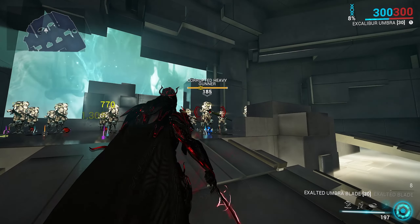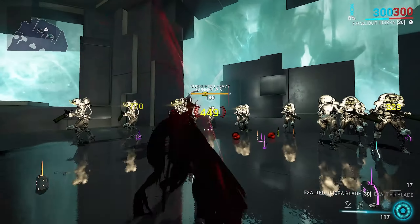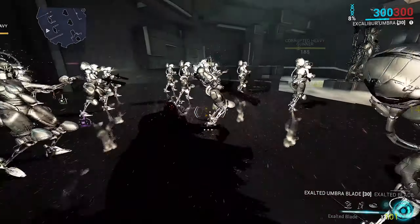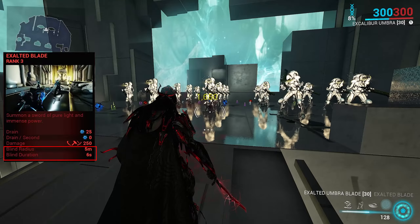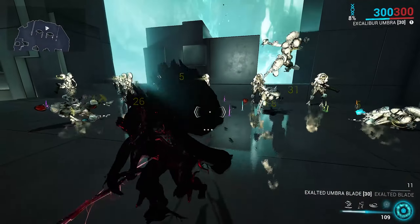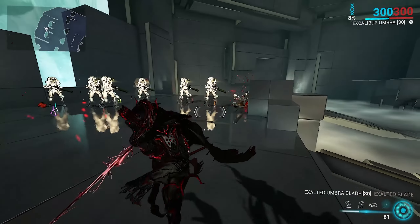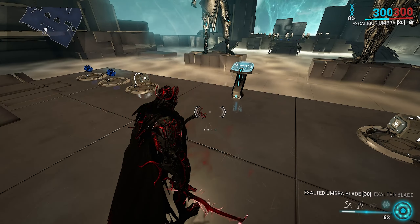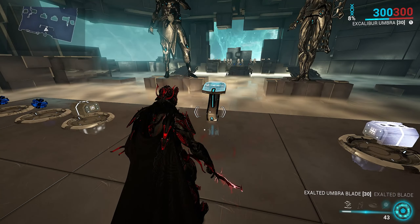Just like regular melee, exalted weapons have their own stance. For Exalted Blade's stance, you have your regular stationary attack which causes a guaranteed knockdown at the end, then your moving combo which is your typical spam, and moving while blocking and attacking has a slight momentum lunge forward on the first attack. The slide attack causes a mini radial blind going off range and duration. The slams have basic slam attributes, and the regular heavy attack as well as the slam heavy attack temporarily suspend enemies in the air. To maximize this ability, you'll want to mod for strength for more damage, duration to increase the stun and reduce the cost per second, and efficiency to bring down the initial cast cost and overall drain per second.